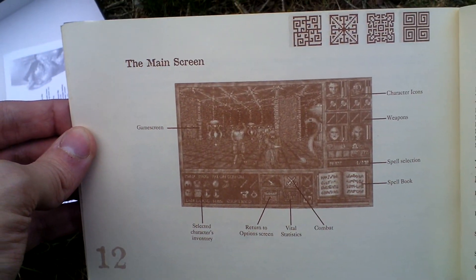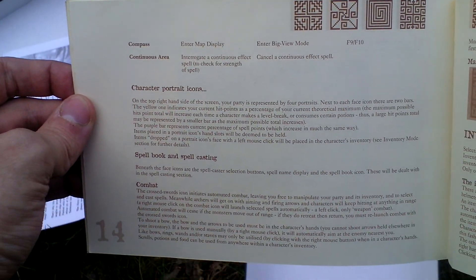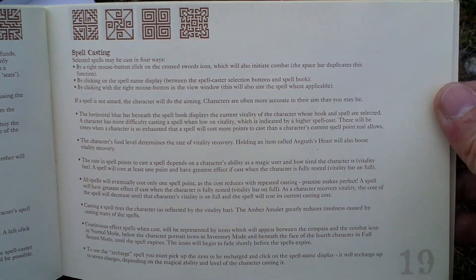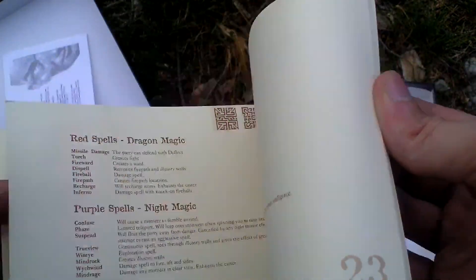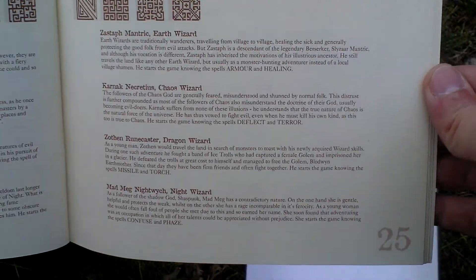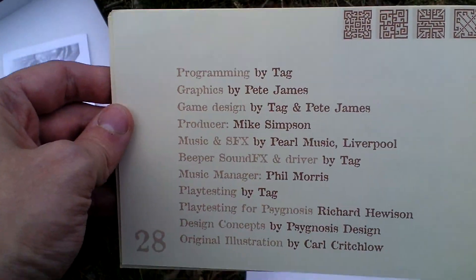Here is the main screen and game interface, game controls, spellbook and spellcasting, inventory, full screen mode, shopping and selling, spellcasting, experience gains, different magic schools and spells with their effects. Then available characters — pre-made characters you can choose from, though I think you can also create your own. Here are the credits — people who made this game — and a place for notes to make while playing.